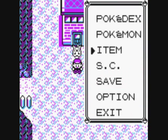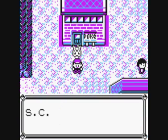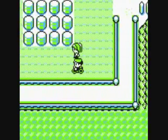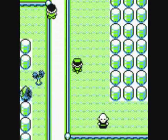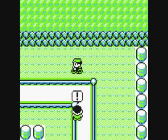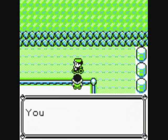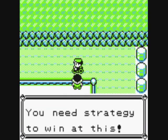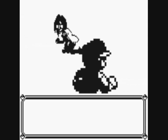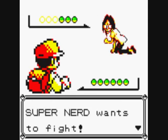And we're back. I'll just use the bicycle. Ivysaur will do. You need strategy to win at this. It's a Super Nerd trainer.